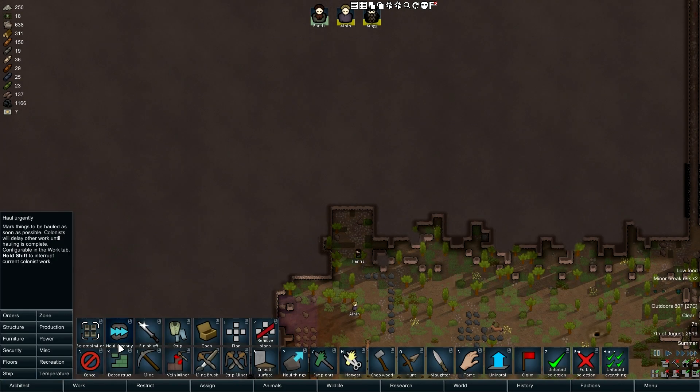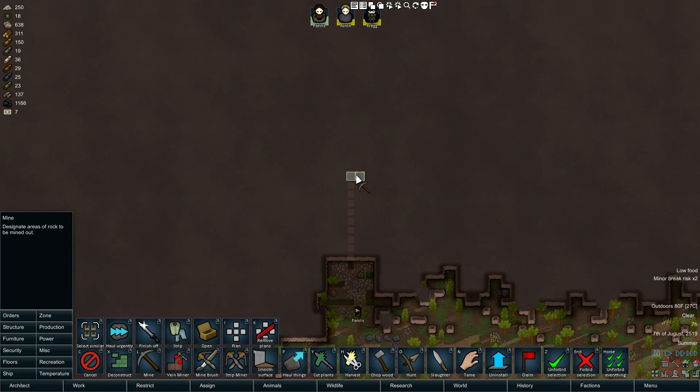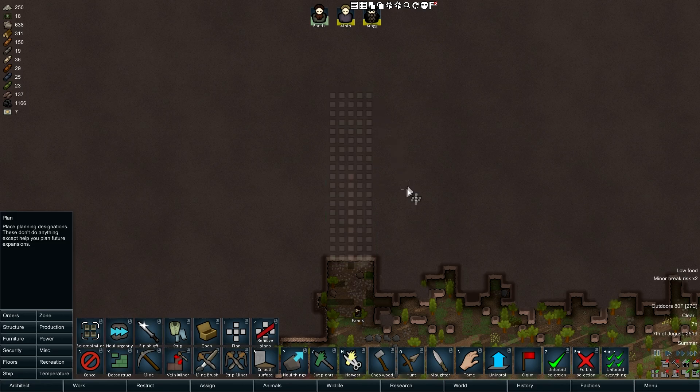Now let's plant our hold - for now it's going to be really simple. We need bedrooms, somewhere to put stuff, somewhere to hang out, somewhere to cook. At some point this is going to be bigger so let's plan on that. We want a sweet entrance - like when you come into the hold it should be impressive. Boom, and then for now we'll mine back there.